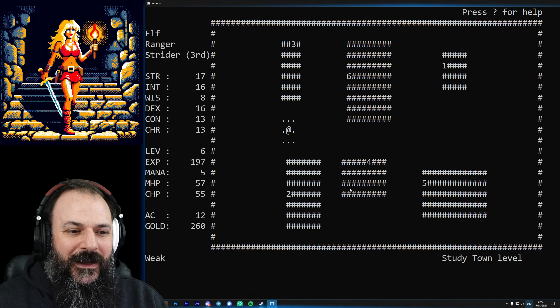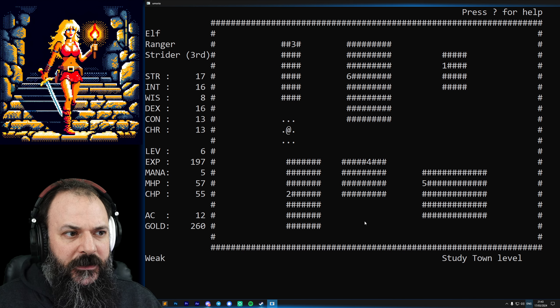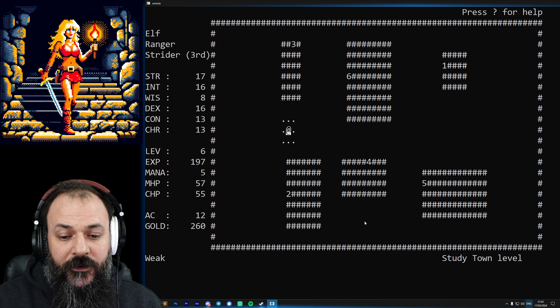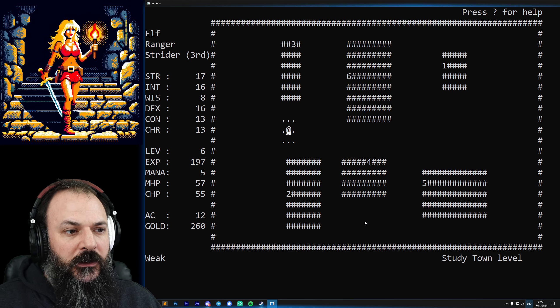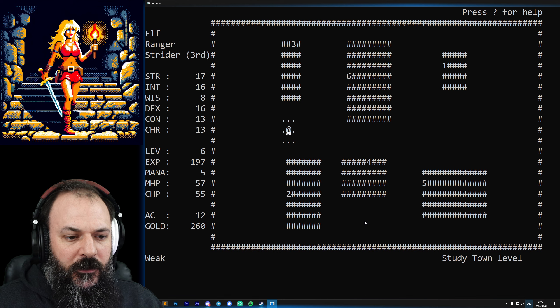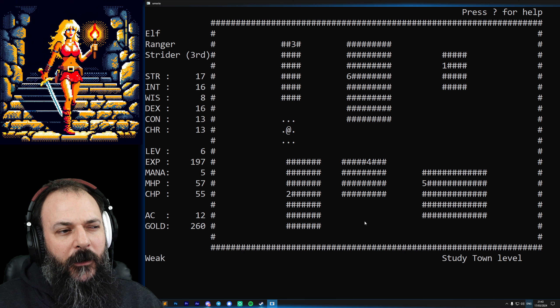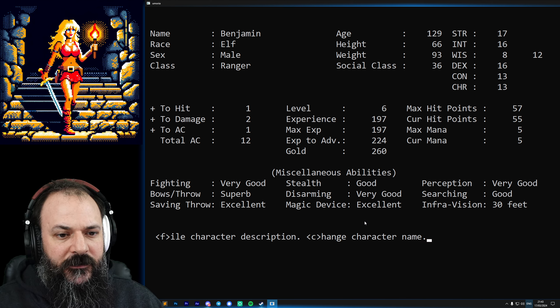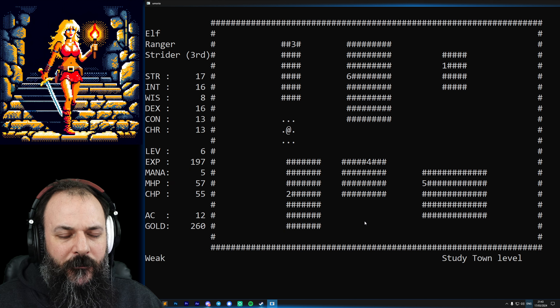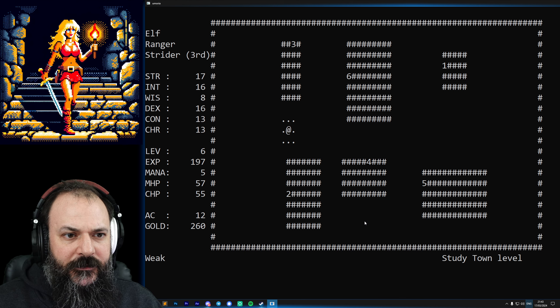Welcome back to Moria. I've come back up to the town level so I can get some more equipment, sell some of the stuff I've got, and take a breather from the intensity of the dungeon. At the moment I'm at level six and we need to get to 224 for the next experience level. We really need to get to the point where we can head further down into the dungeon.